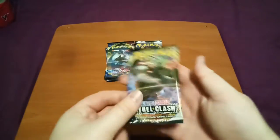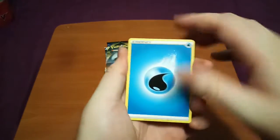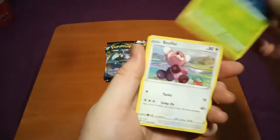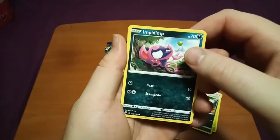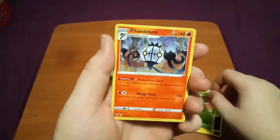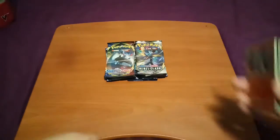Speedrun — next pack, boys. We're going to guess Fire Energy. It's going to be Water. NDD, Charjabug, Charjabug, Metapod, Surskit, Stufful, Koffing, Impidimp or Shinx. Reverse Lombre. And our rare is Chandelure — our holo rare. Nice bit of shine to that.